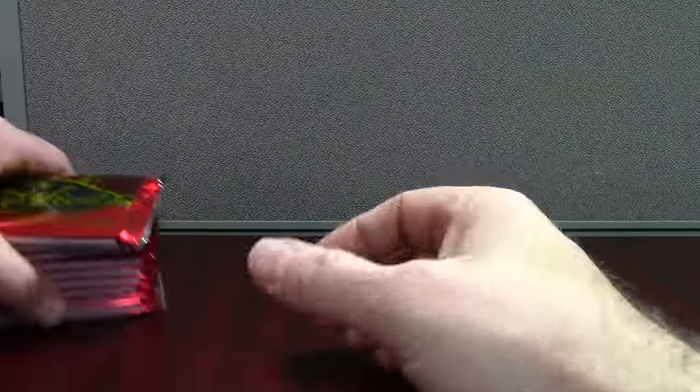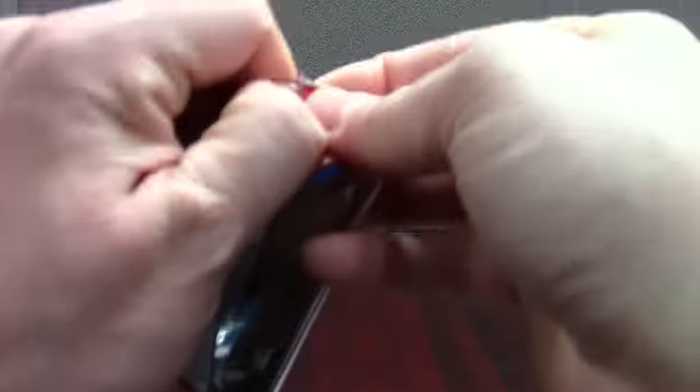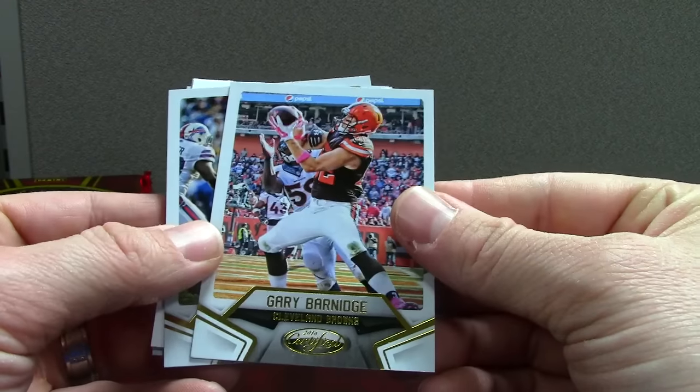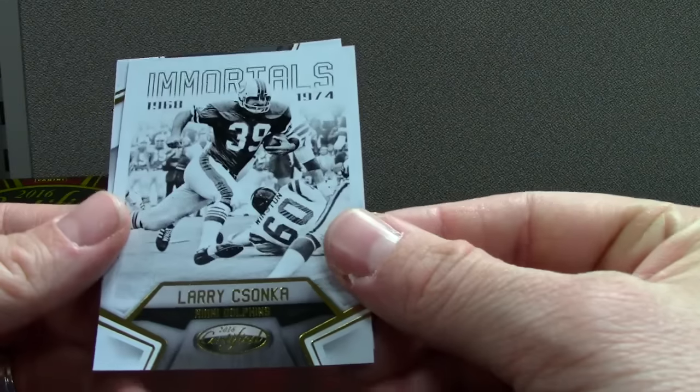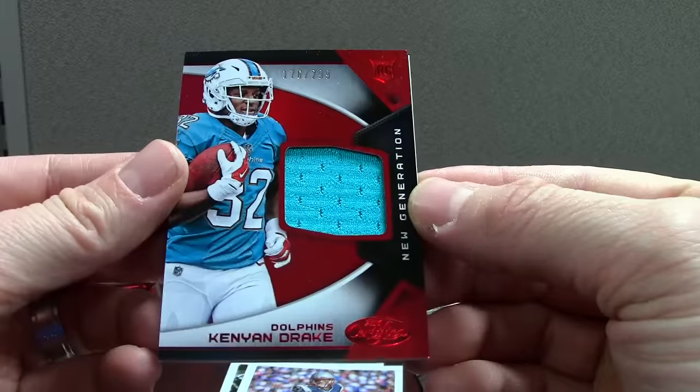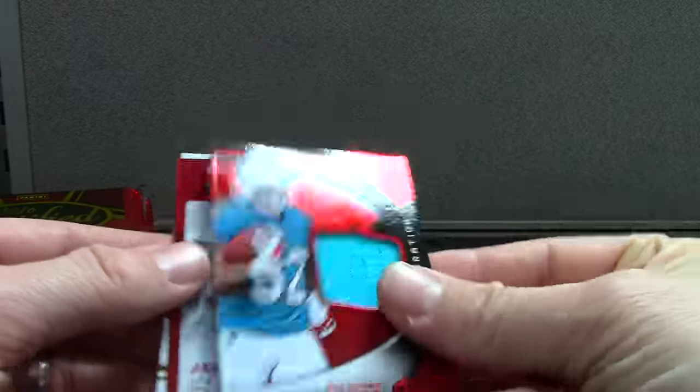Probably a couple inserts and parallels per pack, so let's give it a try. We'll do a recap too. To me the cards look like Score - I mean they're obviously nicer than Score, but it's not a bad thing. Base right here: Sunday Certified Andrew Luck, Larry Zunka Immortals, and then Dalton base. We'll save the patch auto for last. Kenyon Drake $2.99 mirror - put that in the recap stack.